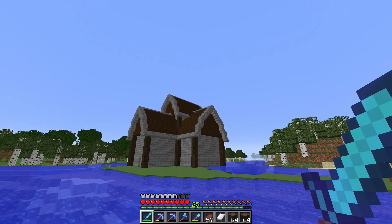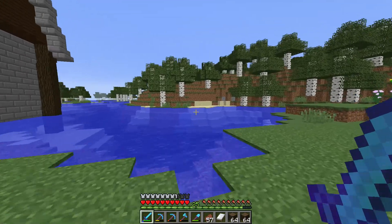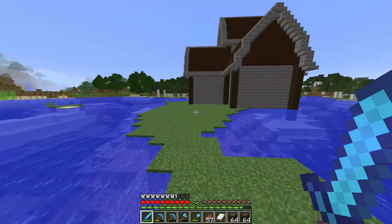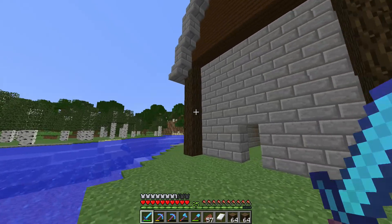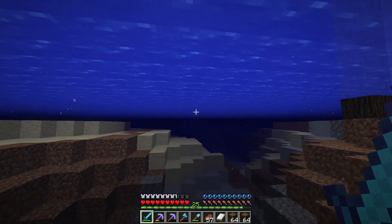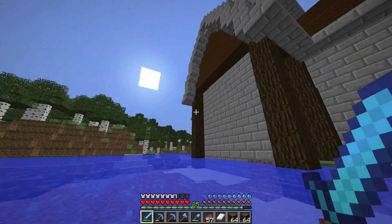I'm not so sure about this going in like that — I think I'm going to replace that with a regular stair as opposed to a slab. I think the first thing I want to do is give you guys a little tour of the outside so you can see exactly what it looks like. You can see it actually looks pretty cool and I'm really happy with it.